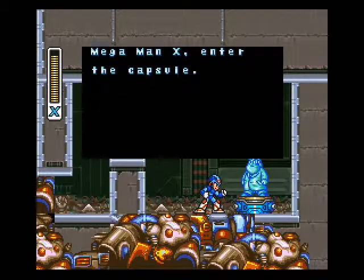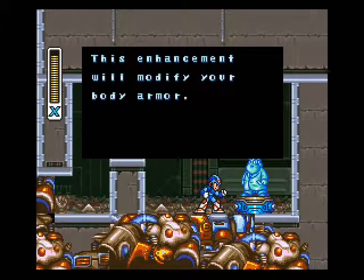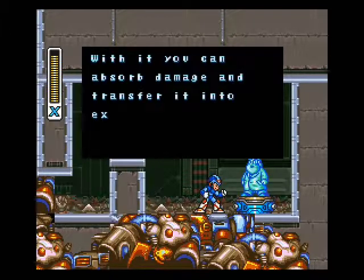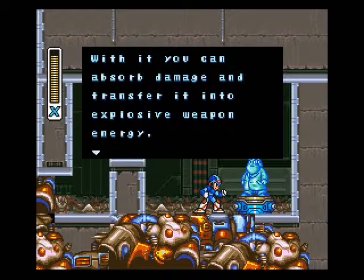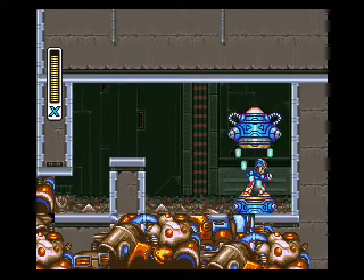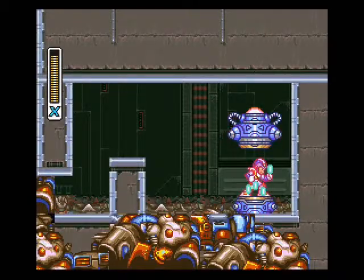Mega Man X, enter the capsule. This enhancement will modify your body armor. With it, you can absorb damage and transfer it into explosive weapon energy. Oh wait, was that the body armor he gave me? Yes. Okay.